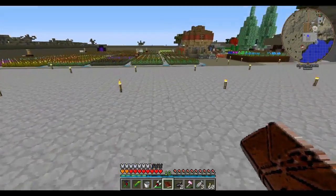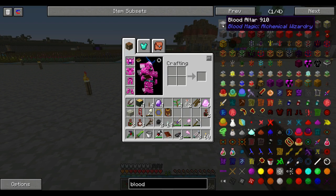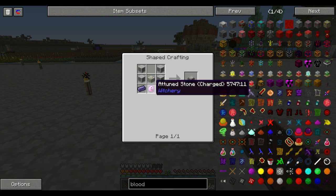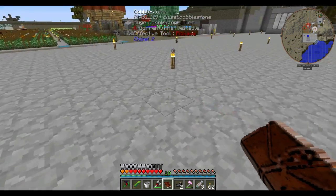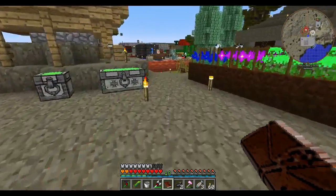So I went, okay, let's see what a blood altar is, how to make one. And I remembered — that's fairly expensive. I don't know how the attuned stones are charged yet. I've not really done much witchery, so I'm a little bit green on that. I started getting some of the other materials together anyway, but it's obviously gated behind witchery and thorncraft.